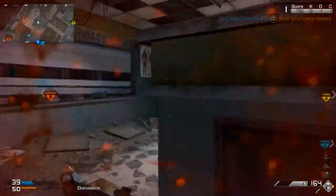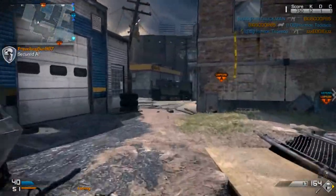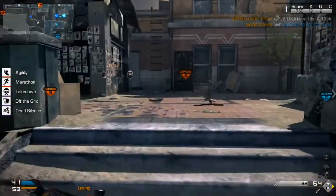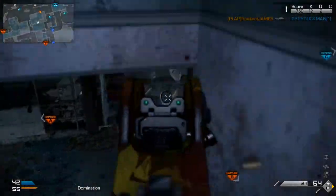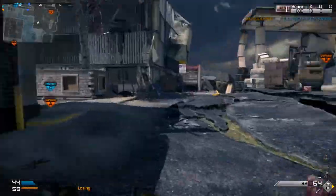For my secondary, I'm not using any — you really don't need a secondary with this class. Since you're going to be up behind the enemy team, you can easily kill somebody and pick up their gun. You don't need a tactical either, but what you will need is a lethal. For me, I'm using the throwing knife because I love getting up behind the enemy team and hitting them and surprising them.